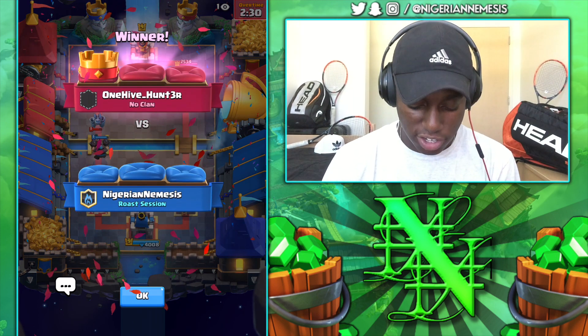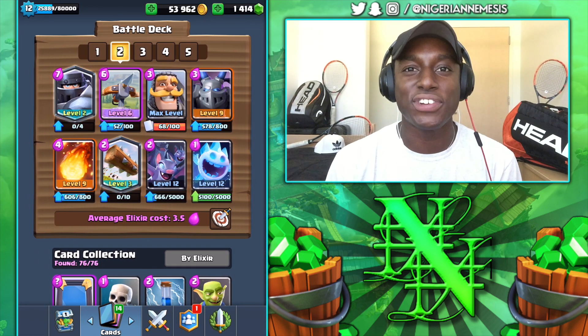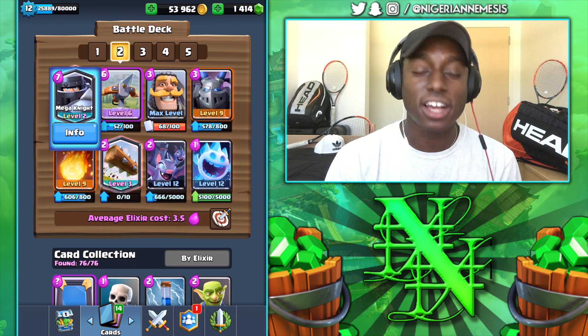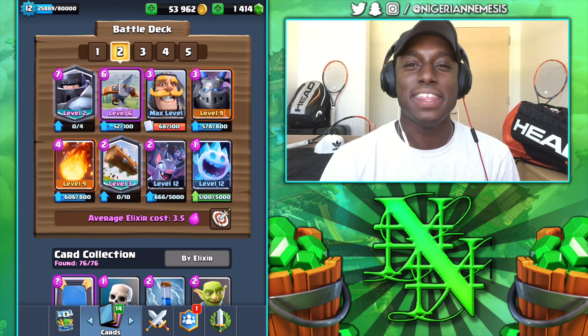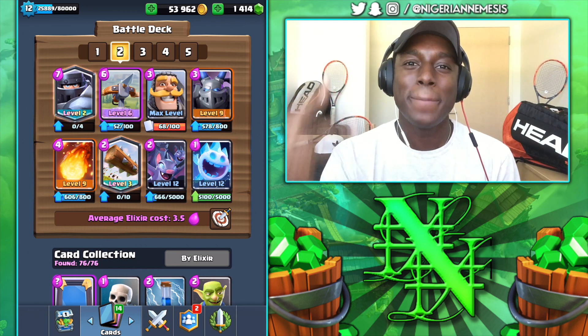As you can see the deck works really well in grand challenges — just make sure you can get your Expo down and your Mega Knight down in a counter-pushing situation and you should be fine. If you had a PEKKA in that matchup you would have done better because the PEKKA shreds right through the Giant while the Mega Knight takes his time. If you enjoyed the video go ahead and smash that like button, hit subscribe for more daily Clash Royale content, and enjoy the rest of your day — peace!